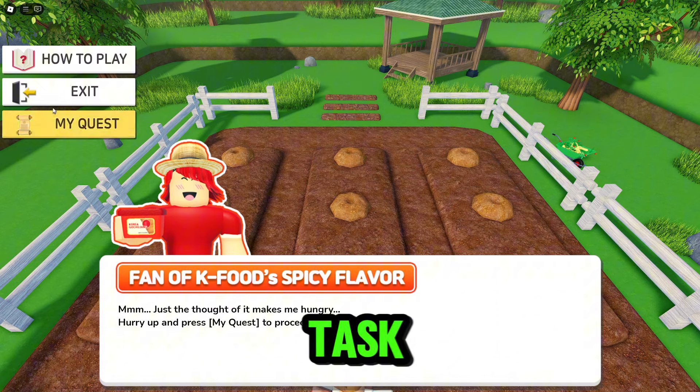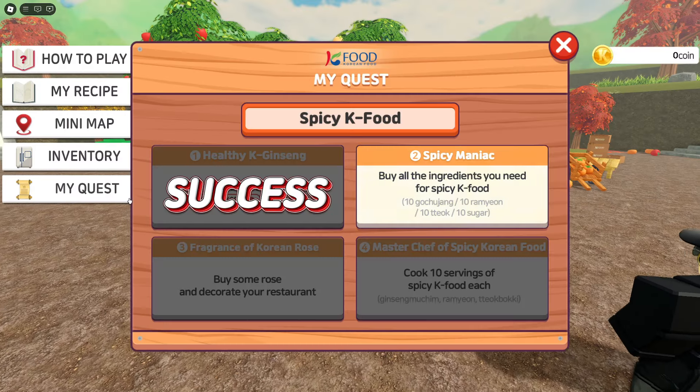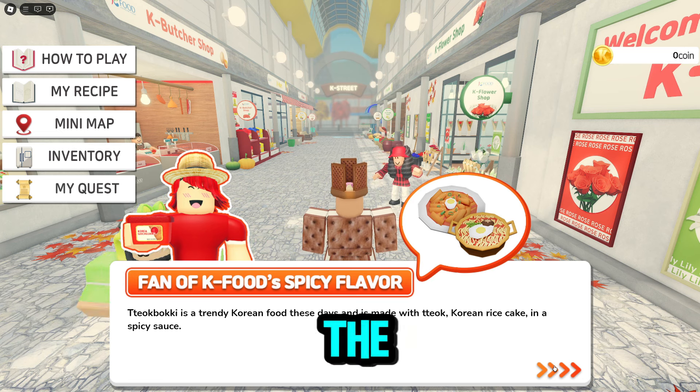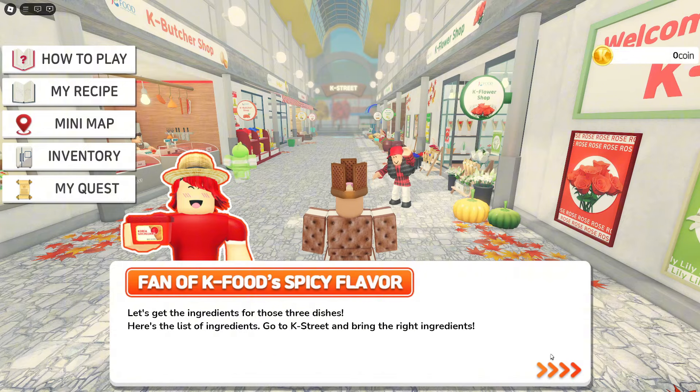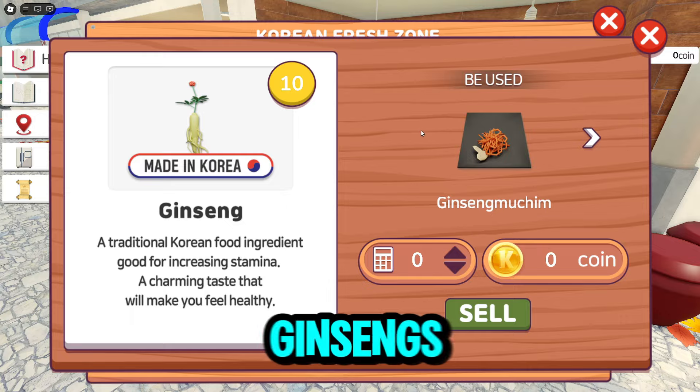Now on to the next task. We need to buy certain ingredients. Click yes to teleport to the market. Check the task again to see the ingredients we need — there are only 4, so let's buy them. Don't forget to sell your ginsengs for coins.